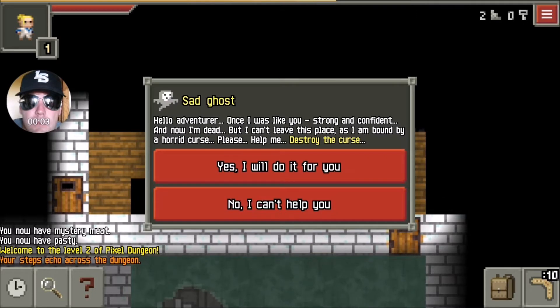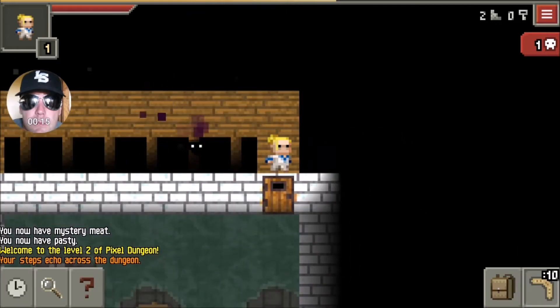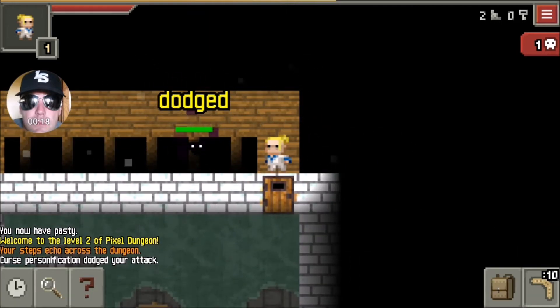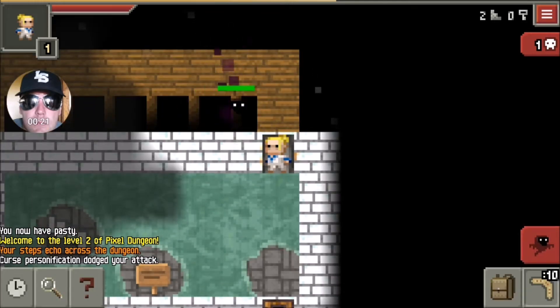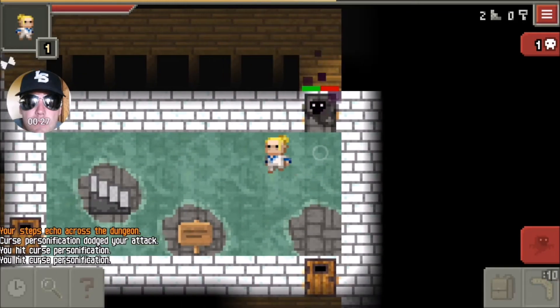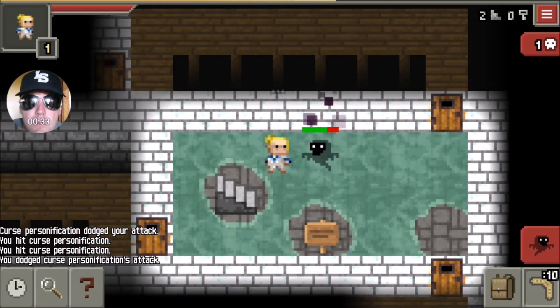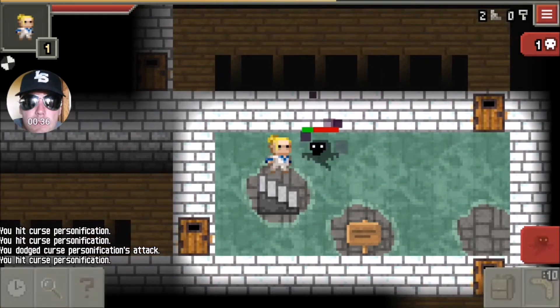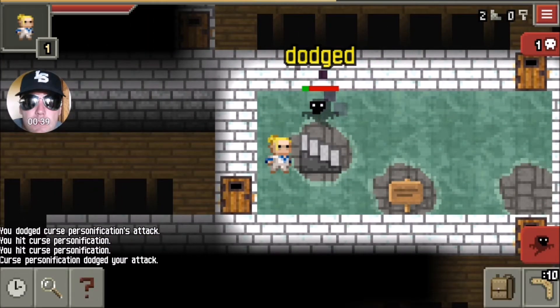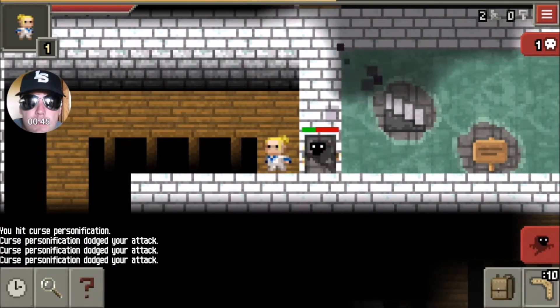This is the last sad ghost. He says 'Destroy my curse.' If you say no he just moves on; if you say yes, he turns into an evil ghost - boom - and he starts coming after you. This guy is actually really easy to beat. You can dodge a lot of distance attacks, and the door trick doesn't work on him. However, he moves very slow - he's half your speed - so you can take a step, hit him, take a step, hit him, and you'll never get hit if you do it right.